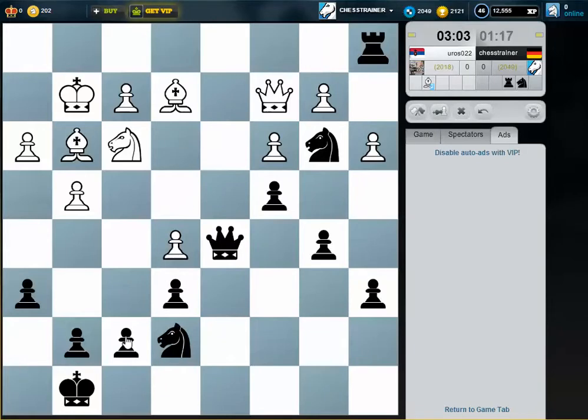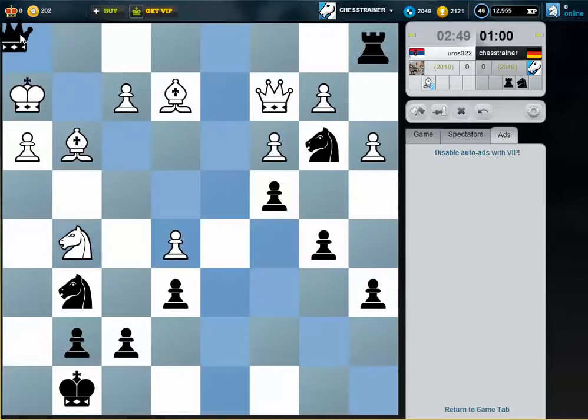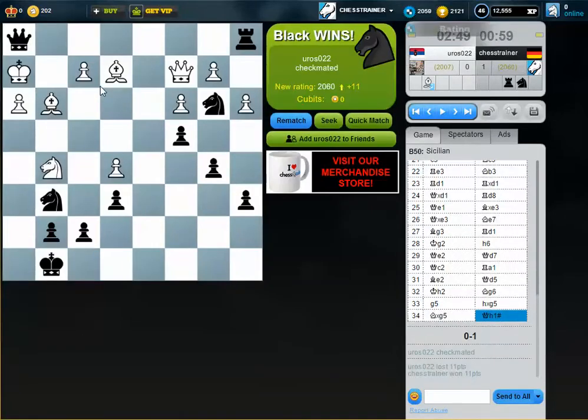This pin might help. He cannot move the knight anyway, because then there would be a mate on h1. This is a strong position for me. He could take — but he takes, and so we have checkmate.